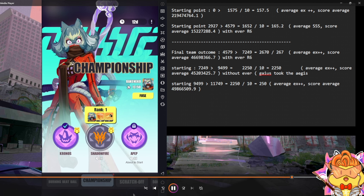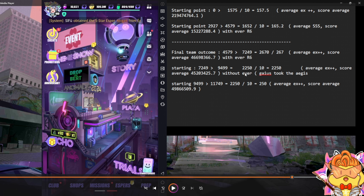After 10 blitzes, I can see that from 4579 I'm now getting an average rating of EX++ with a much higher score average. My score gain increased to 7249, which means every run I'm getting 267 points with an average R6. So with EX++ score average I was getting 157 per run, but now with Legend Resonance R6 for everyone and an average R6, my score per run is 267.